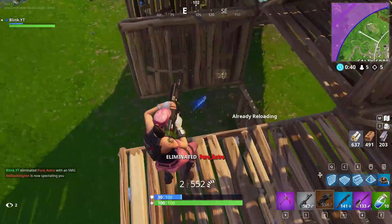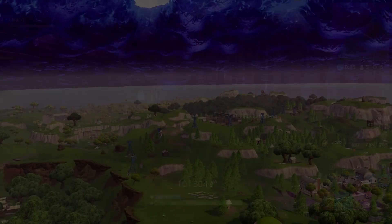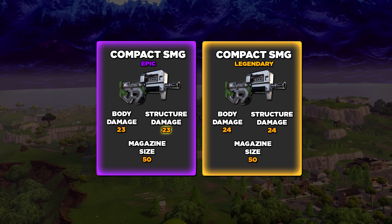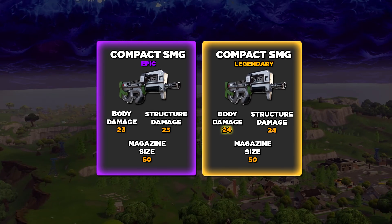You can find the P90 on floor loot, chests, supply drops, and vending machines. There are two different grades: epic and legendary. The epic has a base damage of 23 with a structural damage of 23 as well, while the legendary has a base damage of 24 with a structural damage of 24.